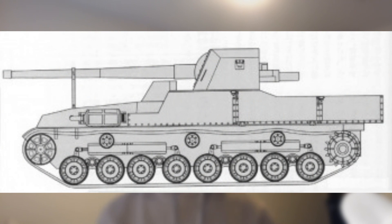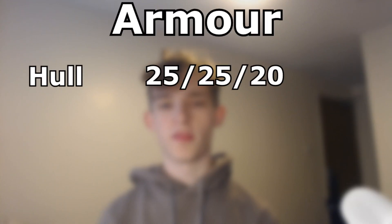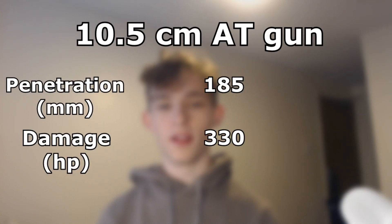Tier 7 is the Carteau. During 1943, development had started on a 105mm gun that could fight against the Allies. This led to a 10cm tank gun Type 5. The Carteau was the tank designed to mount this gun, and it would play a lot like the tank before it but with a much punchier gun. It would have a fully rotating turret. Its armour would be 25mm on the front, 25mm on the side, and 20mm on the rear. Its top gun would have 185mm of penetration and deal 330 HP of damage, effectively making this a Tier 7 SU-130PM.